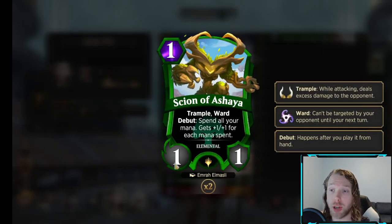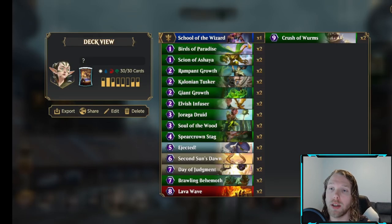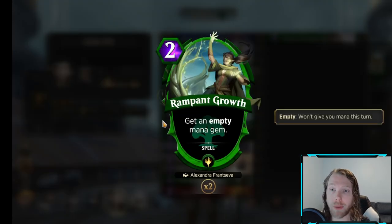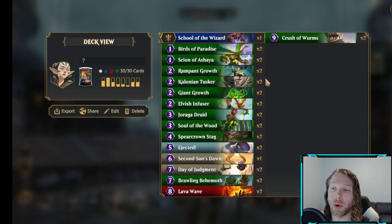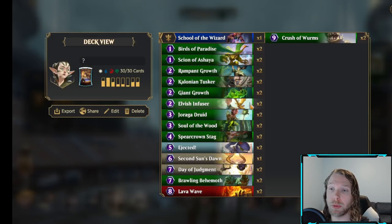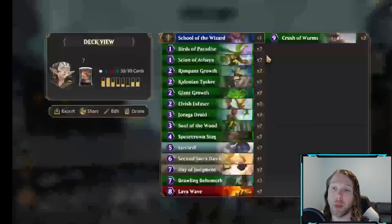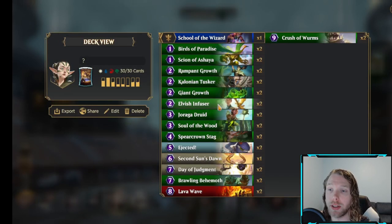We have Scion because it's honestly one of the best early creatures that you can play. And if there's any hole in your curve, it can fill it. And then it has ward, so it's a guaranteed blocker. We have Rampant Growth to help you get to the board wipes faster. Tusker is just a good creature early, just got a bunch of stats. Helps you block, helps you get aggressive. Giant Growth to combat other Giant Growths. Helps you stay on the board longer to get to the later game.